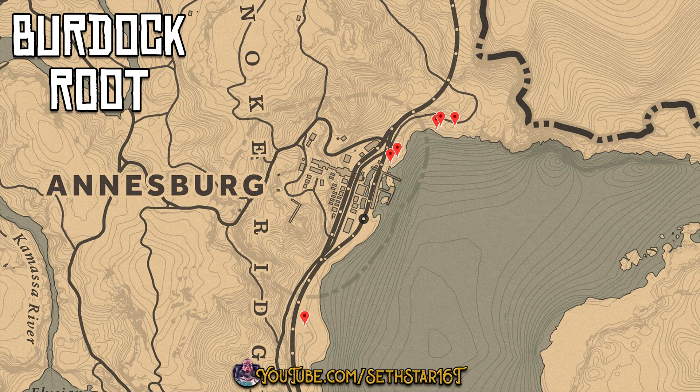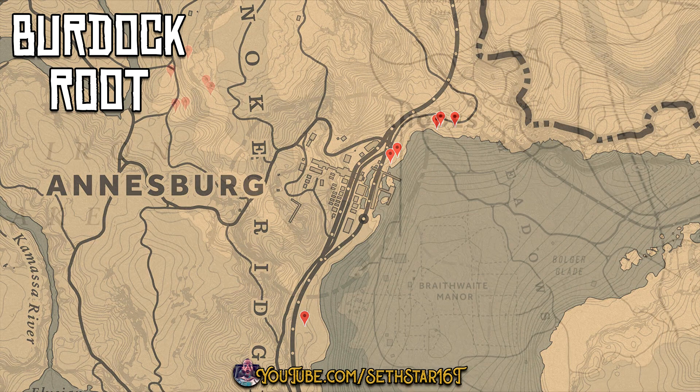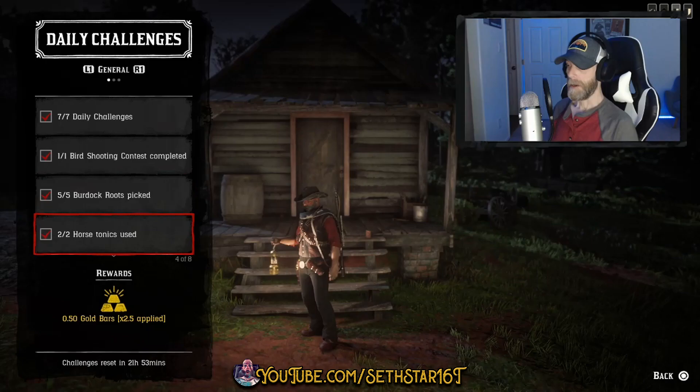Number 2: Burdock Roots Picked — marked on the map by the red pinpoints. Today, let's pick these up in Annisburg or out at Shady Island; those are the two areas we're working today.